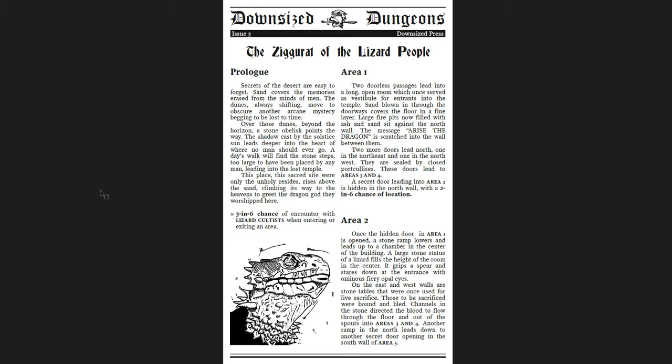The third is Downsized Dungeons, issue three — four pages — The Ziggurat of the Lizard People, for Old School Essentials. I really liked the first Downsized Dungeon, had quibbles about the second, but the third one is my favorite. It's really, really good. It's tonally specific, the map makes sense with the tone, the layout, encounters — it all fits cohesively in a way the second one wasn't.